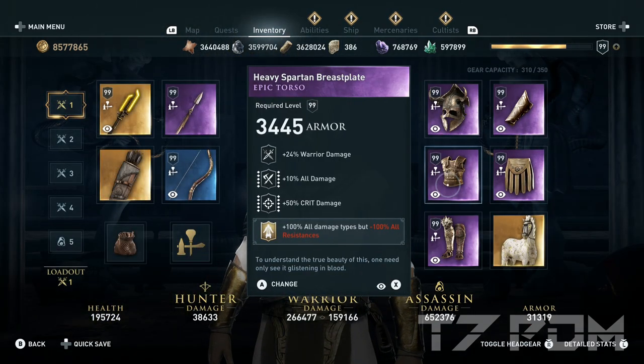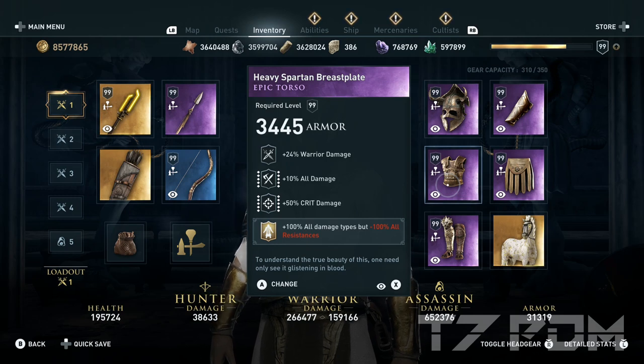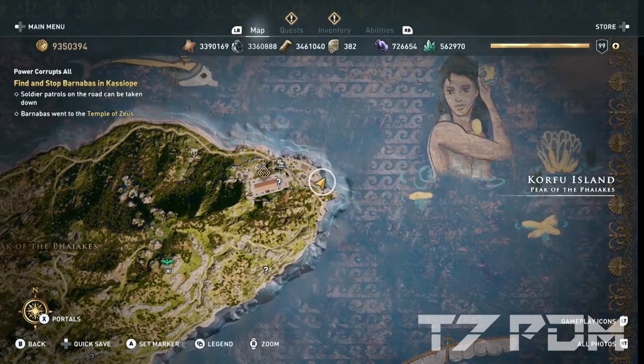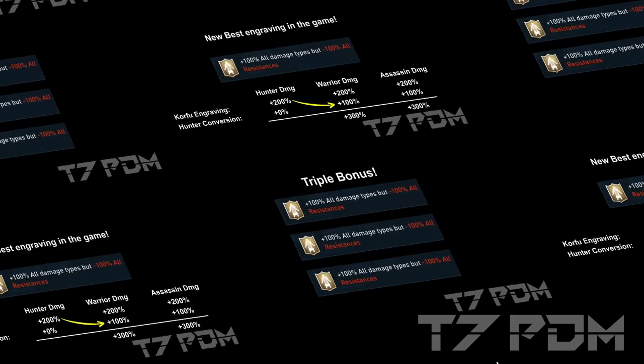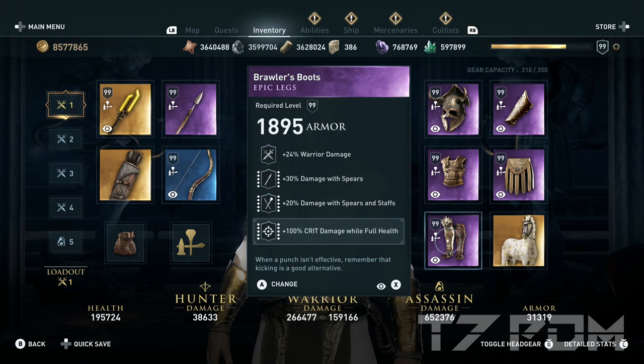The torso has warrior damage, all damage, and critical damage as usual, and here we have space to engrave a plus 100% all damage but minus 100% resistances from the Corfu DLC. You can collect this engraving from Corfu Island — go to the Kolaidi farm, collect the riddle, then go to the northeast and collect the solution at the docks. This engraving actually gives you 200% to all damage types instead of only 100%, and with the damage conversion you can max it to 300%. The boots have warrior damage, damage as spears, damage as spears and staffs, and 100% critical damage. To achieve the maximum 140% damage as spears, we had to move the 20% crit chance to our bracers and use the stolen Iso bracers.